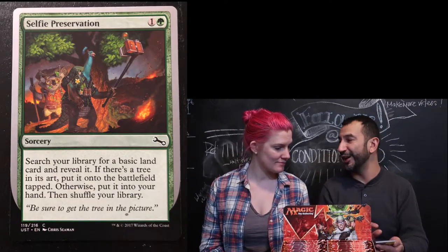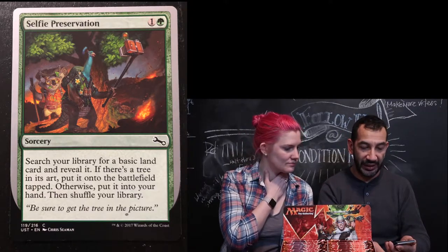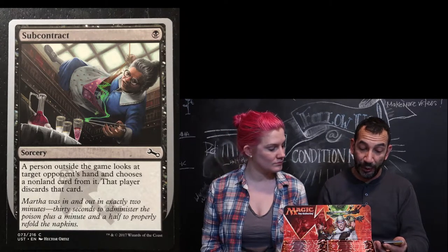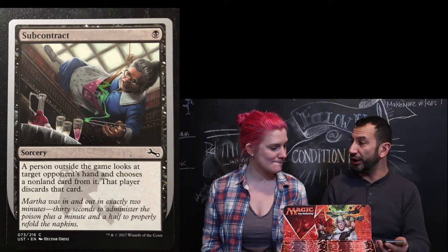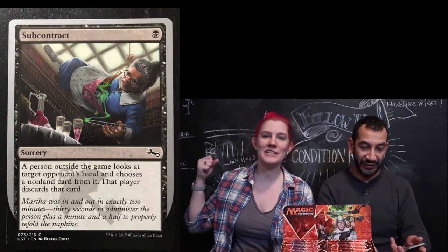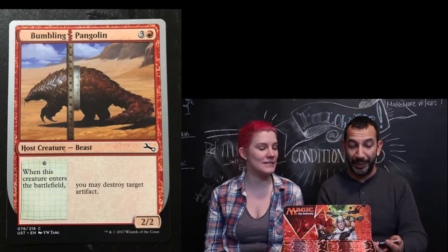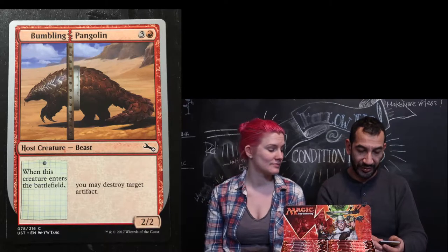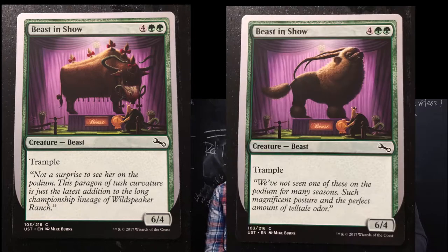Selfie Preservation — it's a sorcery. Subcontract — a person outside the game looks at target opponent's hand and chooses a non-land card from it, that player discards a card. So we bring somebody who's not playing — it makes it hard if we're just playing the two of us. Bumbling Pangolin, it's a creature. Beast in Show — that's the second one, it's a different art but it's a trample.